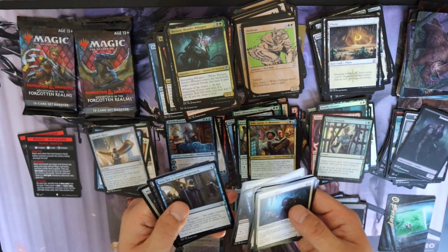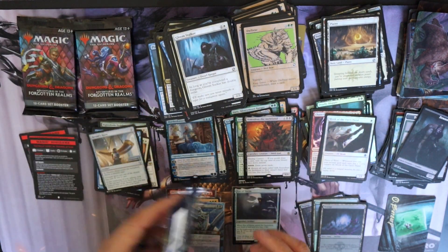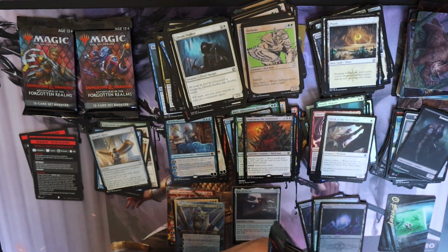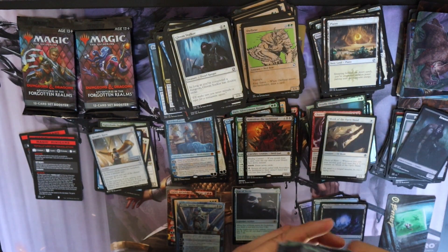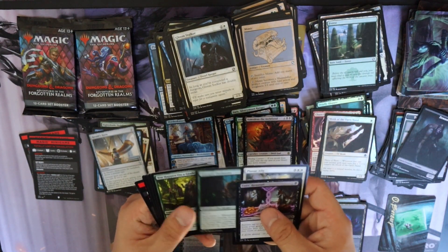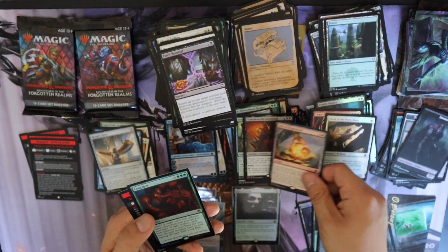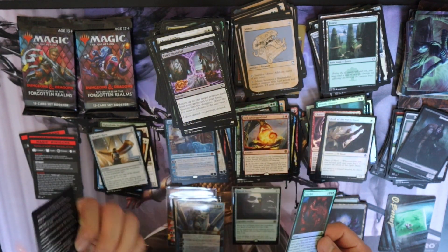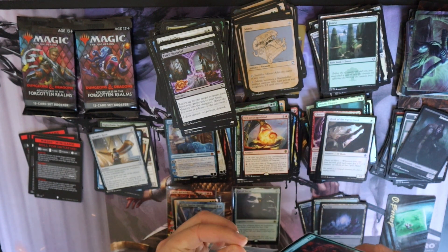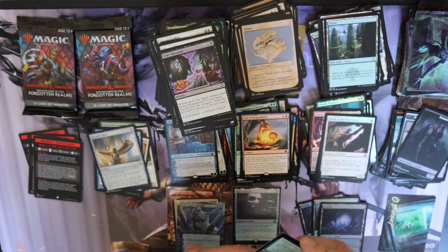Asmodeus — makes deals with the devil. He's a devil god, can bind a contract to you. Forest, Mimic, Fey, Orb of Dragonkind. Long Rest foil — I don't think this foil is worth that much, but it is a rare foil.